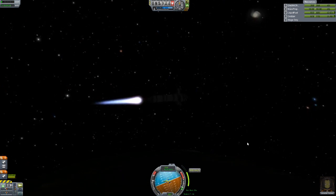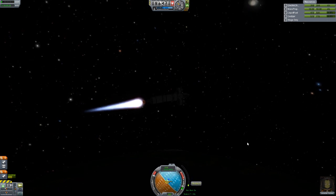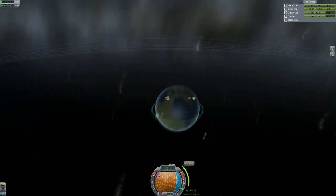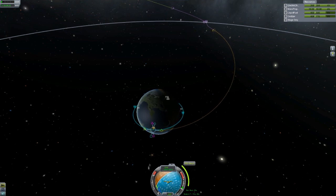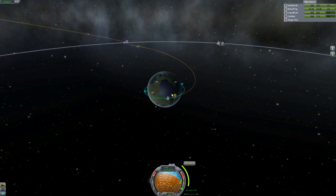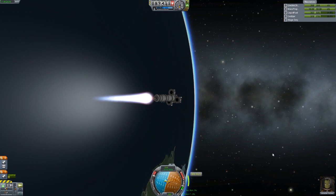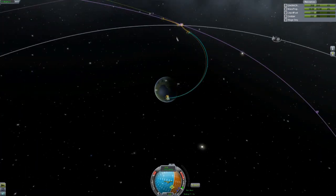The transfer stage definitely doesn't have enough fuel — it gets me into orbit and then I have very little fuel left when I get out to the moon, which I didn't really realize at this point. I was just playing hoping to get there. I'm going for one of those free return trajectories just in case I need to abort, so it won't take so much fuel to get back. I still haven't realized that the fuel tanks on top are not going to help me at all.